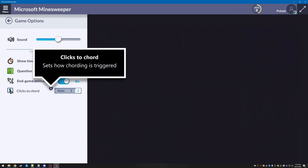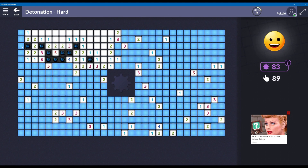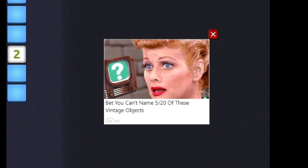Here are the only real menu settings. Graphics-wise, it's Minesweeper — it looks like Minesweeper. You got your board, you got some numbers, you got mines, and the pièce de résistance: dumbass ads off to the side.